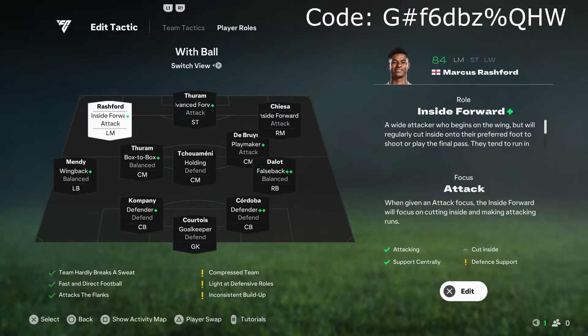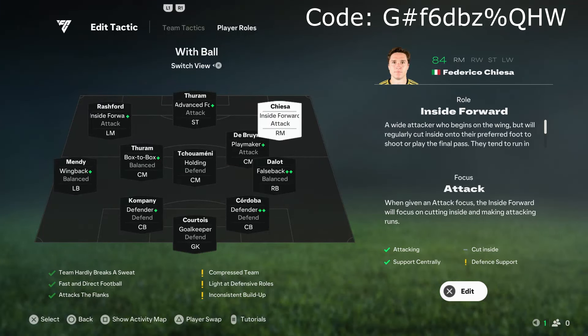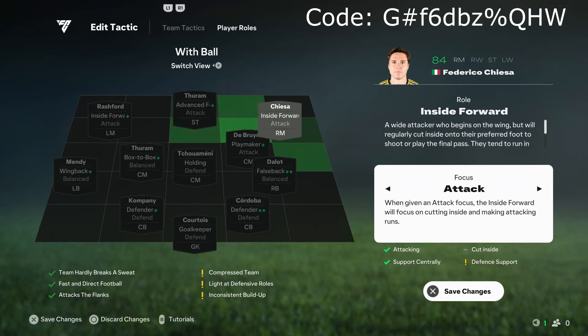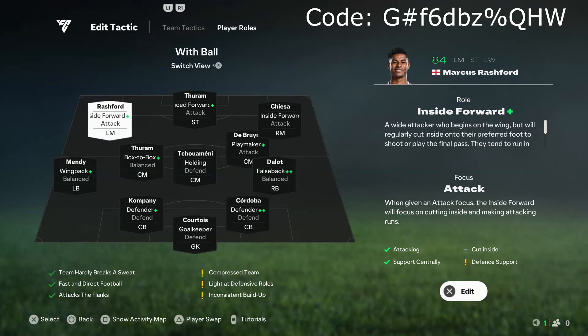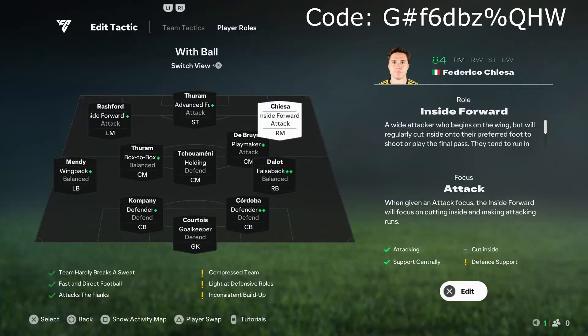For the right mid and the left mid in the 451 — Rashford and Chiesa — the left mid and the right mid go all the way up in attack like wingers. We have them on inside forward and change their focus from balanced to attack. The reason we have them on inside forward is because it's a really good attacking AI movement, where they start their runs out in the wider areas and then transition into the more narrow areas to get closer to goal. It's really good for cutbacks, finesse shots, and even power shots, and it's probably the most reliable role for a wide player.